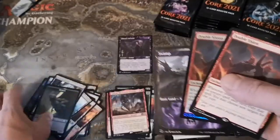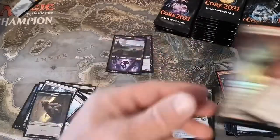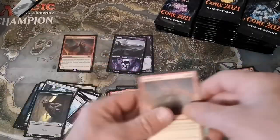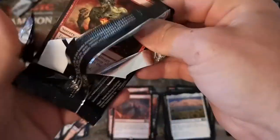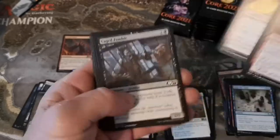And hey, we got a showcase Swamp basic land! The black one has a really purple look which I like. That's a thumbnail right there - Double Double Vision is funny. I saw on Instagram - I think it was Booster Therapy - he had cracked a couple boxes already and had quite a few double hits.